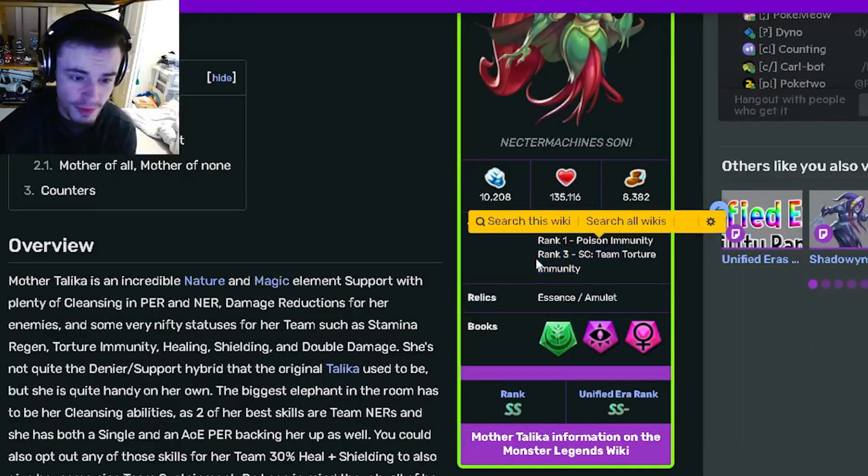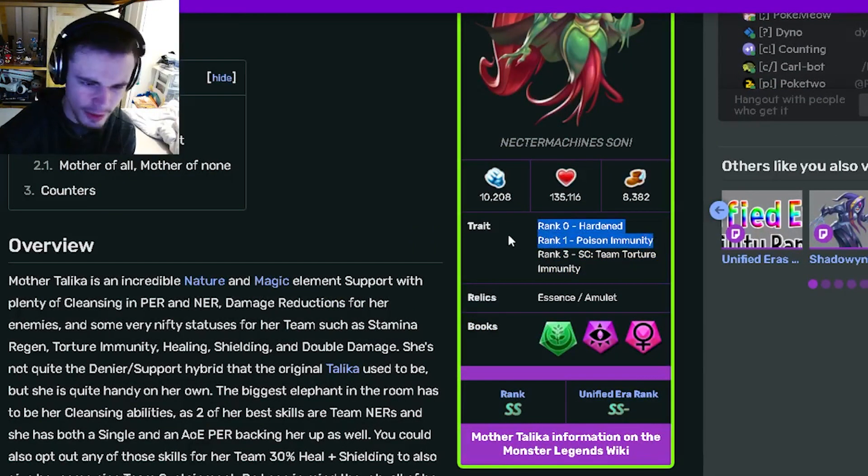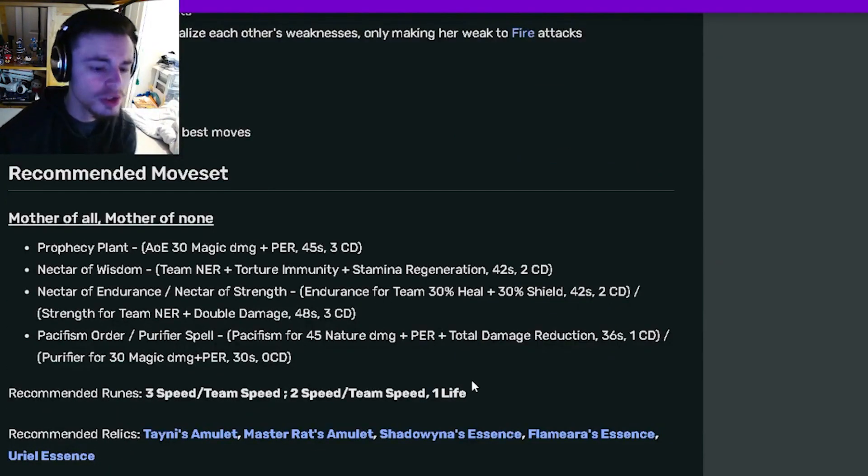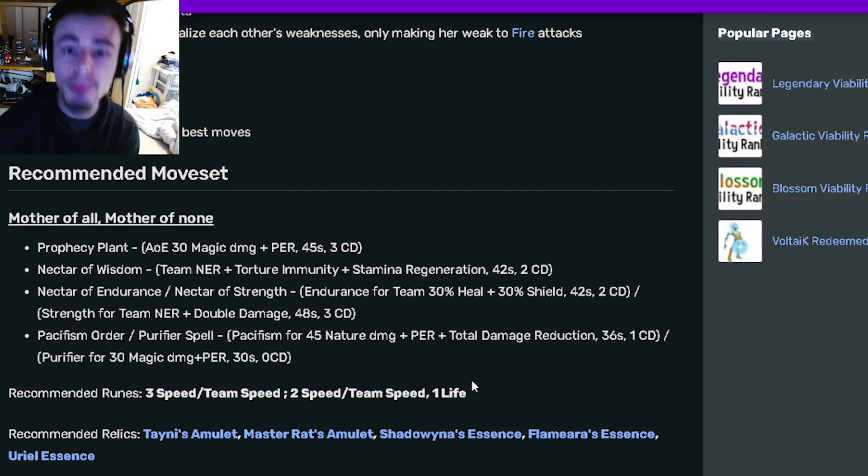She also has a pretty good trait if you can get her to rank three. If you can't get her to rank three, the trait isn't as great, but hopefully you will. Her relics are really good, so definitely go and try to get this monster out of the current breeding event since she is insanely powerful. I'll see you guys in the next one — don't forget to like, share, and subscribe. Goodbye!